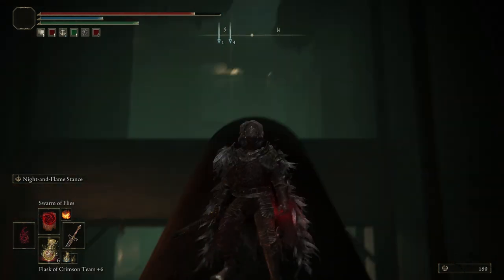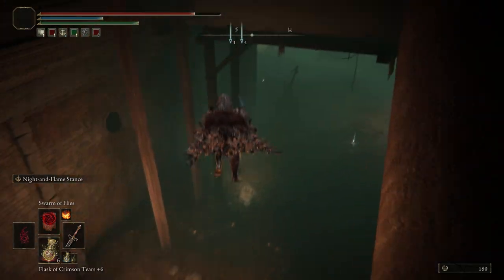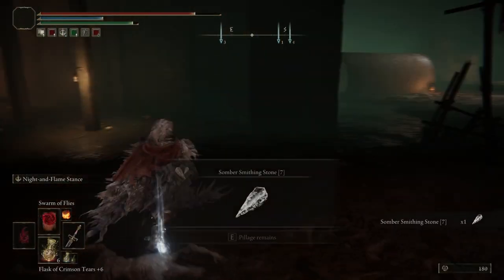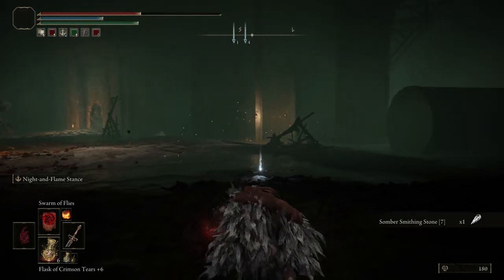Here you have to jump again. Be careful at that lobster - it's going to shoot some poison at you. Also, nice smithing stone level 7.